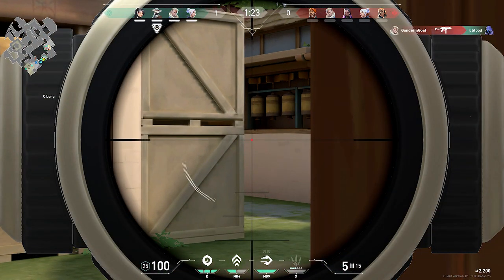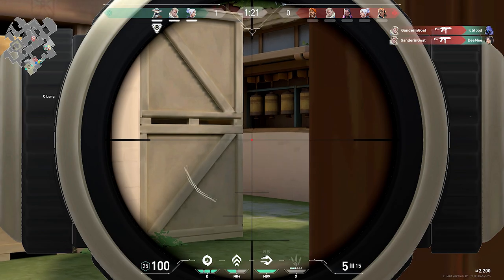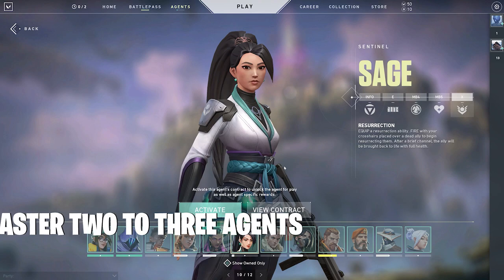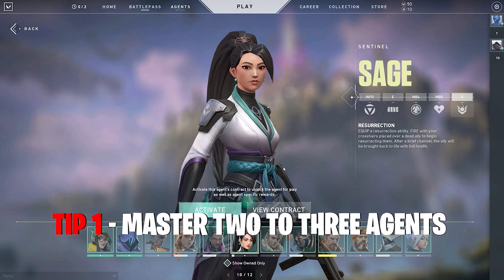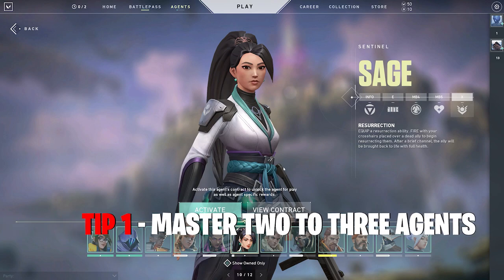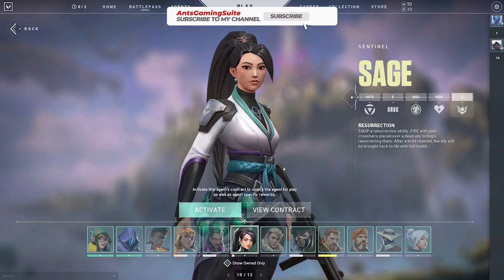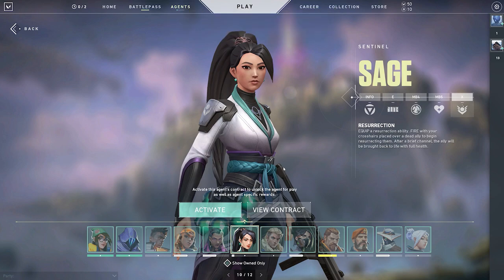So we're going to move on to the first tip. The first tip I have as a beginner is, when you're starting out in the game, you should at least try and master two to three different agents across several different class roles. There are four main roles that you can pick in the game, and I'll go into depth as of right now.